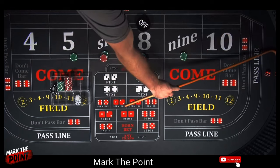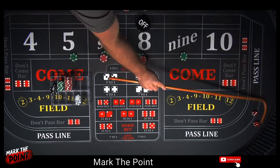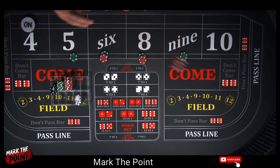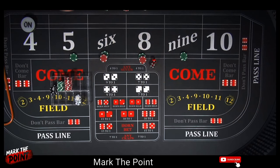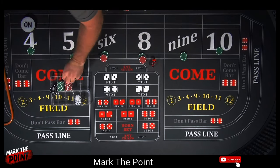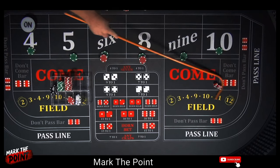Point is going to be on the four. Let's mark the point and roll it out. There's a five — that's great, a four-one. That pays us seventy dollars. We're going to take the two twenty-five dollar bets and buy the four and ten, and take that twenty dollars back to the rack. That's hit number one. There's an eight — a five-three — that pays us seventy dollars on that sixty-dollar bet.